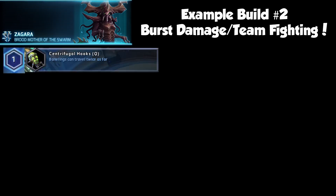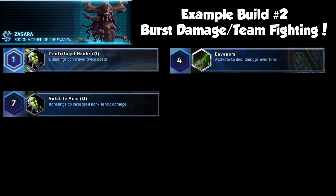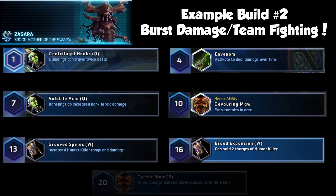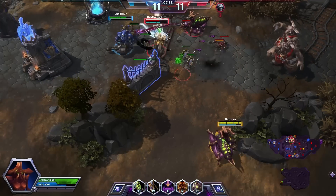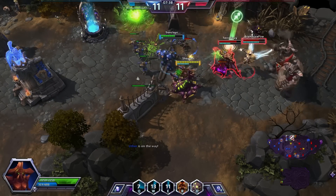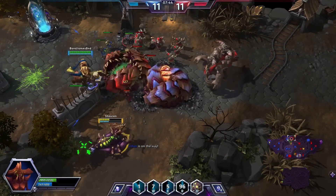For a build with more burst damage and team fighting ability, take the following talents: Centrifugal Hooks, End Venom, Volatile Acid, Grooved Spines, Brood Expansion and Tyrant Maw. If you choose Devouring Maw, it gives Zagara maximum effectiveness in team fights. The burst damage of this build will allow you to take more advantage of the crowd control the Maw provides. Although your damage is better, you're still squishy, so position yourself well and don't go alone.